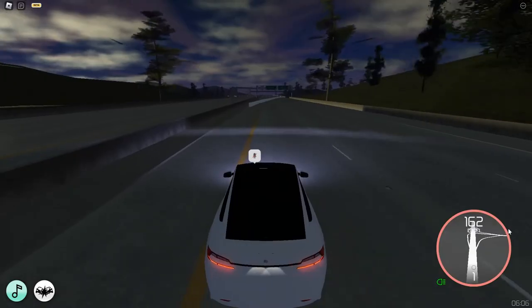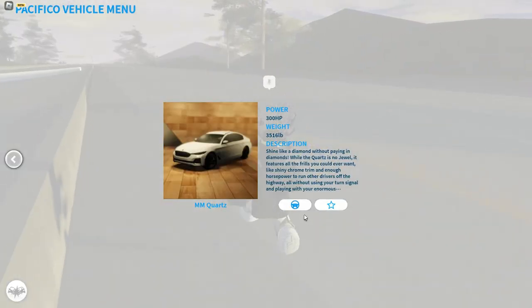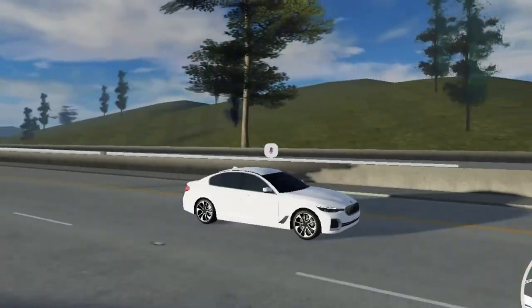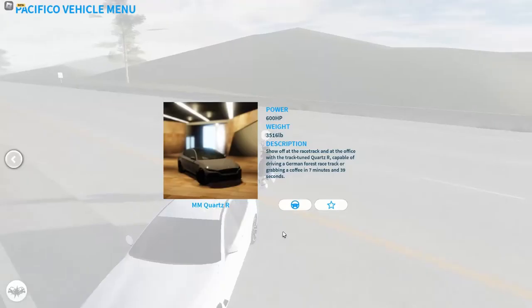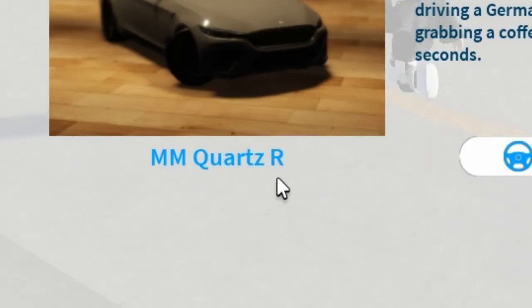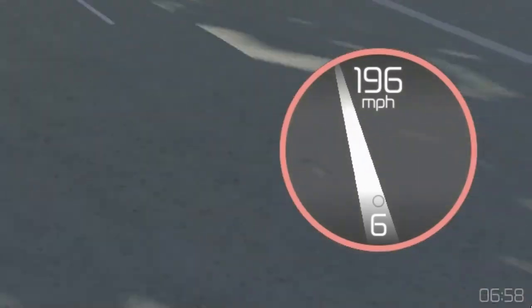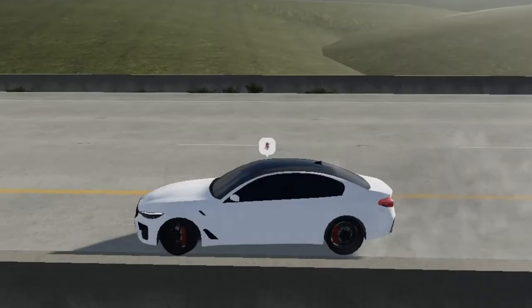We have a Super Custom as well — also 162 miles per hour. Then we have a BMW, the second-to-last car of the car pack — 146 miles per hour. The last one is the same car but with an RT end, so it's probably faster. Definitely — 196 miles per hour! This might be the fastest car of the car pack, and I believe it is.